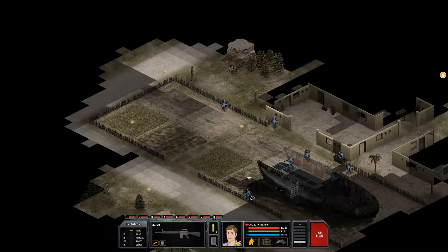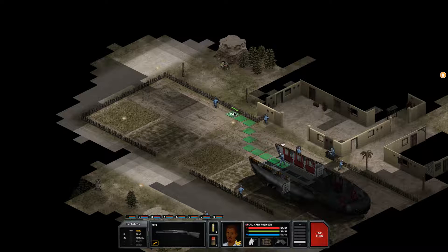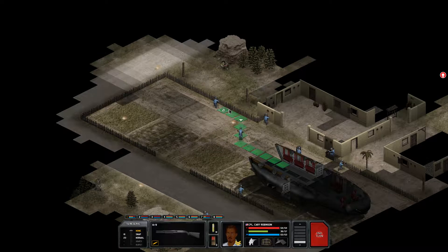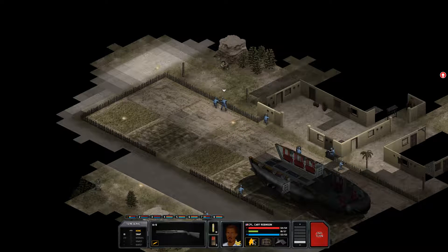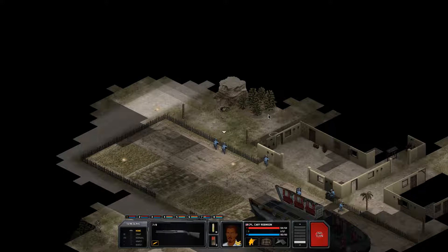We can get one of these shots. We managed to hit once. I'm taking a bit of a risk with my shotgunners. This guy can get away with a little bit closer - the shot's still going to be... alright, good, we got a kill there. That wasn't a great chance, but we still managed to pull it off.